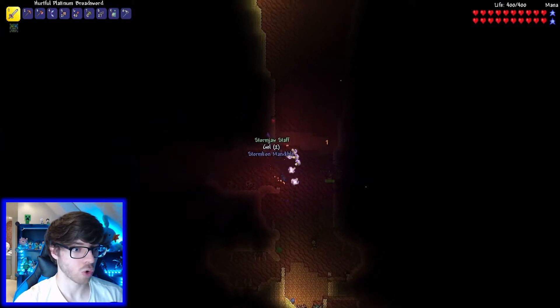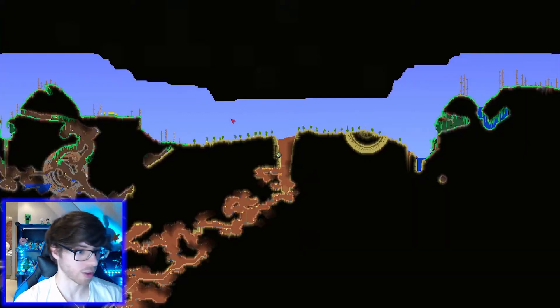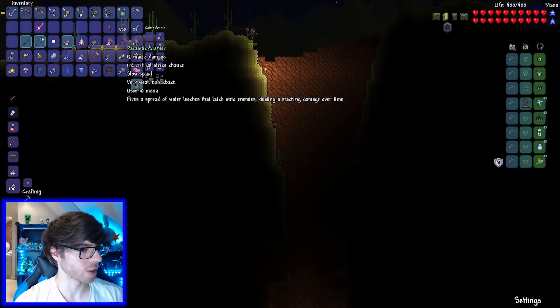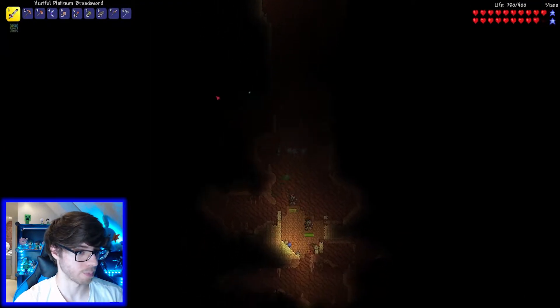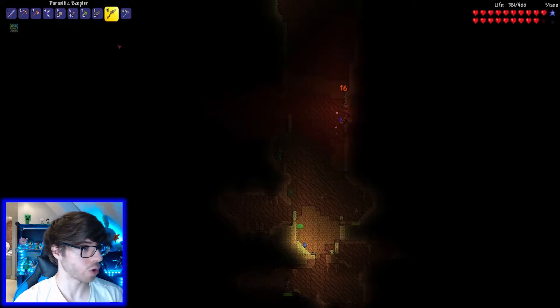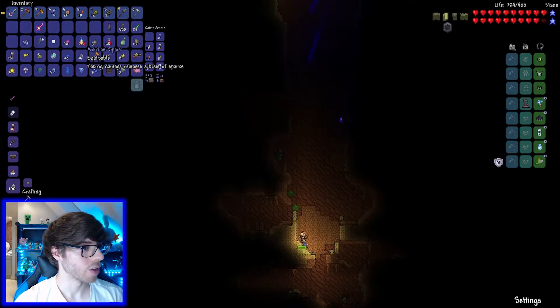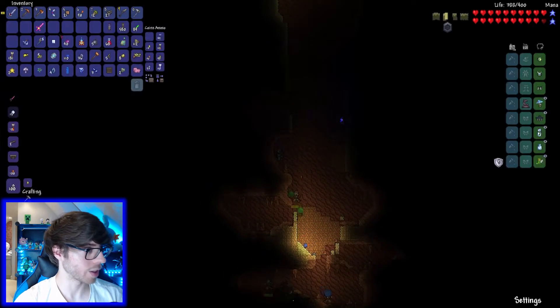Oh, that storm jaw staff just reminded me we got some cool new things. From the acid rain we got this staff thing - it's a magic staff which we're not really going to use, but it fires some parasite thing. That's pretty cool. And then we also just got the Amidias spark from one of these things that's shooting us, which is actually really cool.